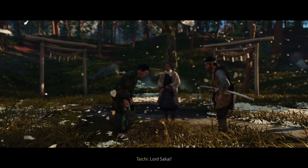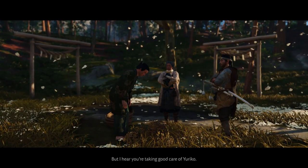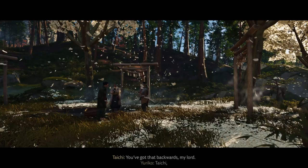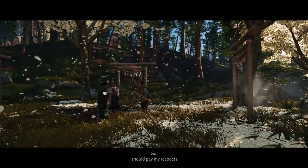"Lord Sakai. You're back." "I wish I could stay. But I hear you're taking good care of Yuriko." "You've got that backwards, my lord." "Daichi. Help me get the Sakai armor. Go." "I should pay my respects."